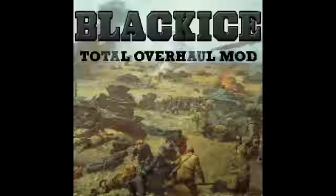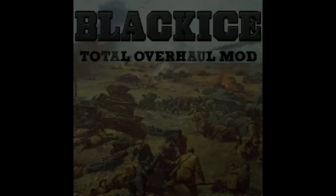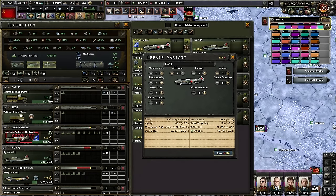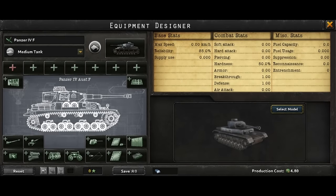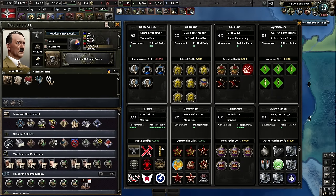Black Ice is very similarly a historical immersion mod, but not quite on the same level as Darkest Hour — it's more focused on delivering a more historical and challenging spin on the base game by adding more tech, focus trees, production mechanics, and more. For those wanting to get into a more realistic mod for Hearts of Iron but without learning a whole new game, this isn't a bad option.